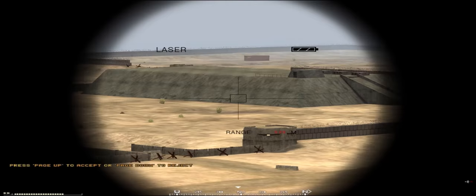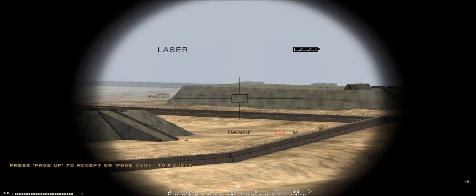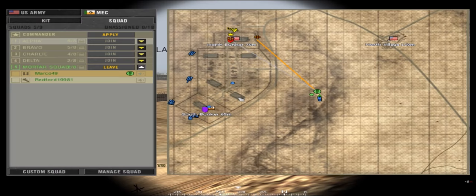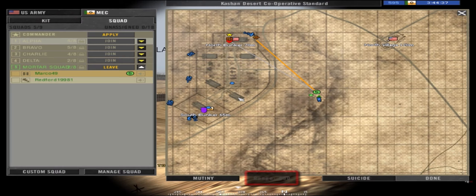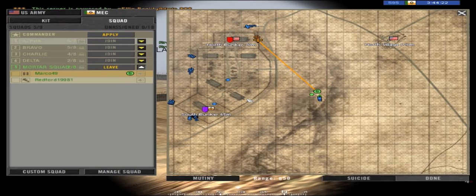Now we see from a spotter's perspective. Spotters are any squad leader or spotter kit that has a GLTD. With a GLTD you're able to mark targets. Here we have an enemy squad which we're going to mark for mortars — setting the target, then using the map to find the range. Once you've found the range, you select it on your GLTD and press mortar mission on the top. This creates a symbol on the map that any mortar team or anybody on the map will be able to see.